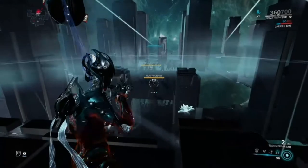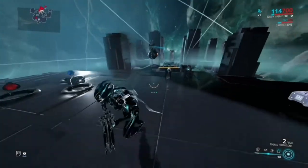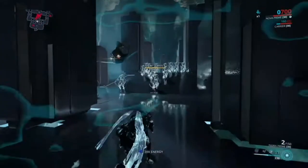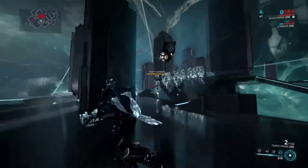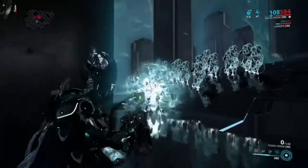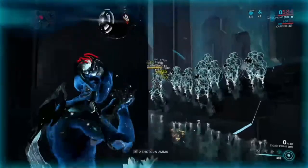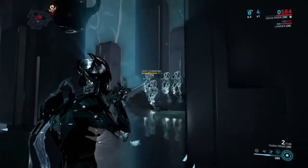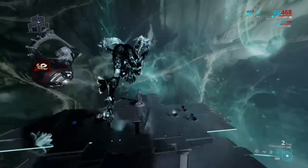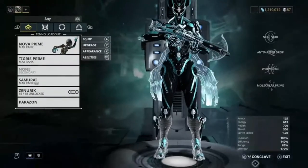Now I'm on my slow build, so casting Molecular Prime should slow these enemies down. When slowed, you do increased damage to them. When they die they also explode, and depending on your range that explosion chains to the next enemy. On my slow build I only have 85% range so the chain isn't huge.